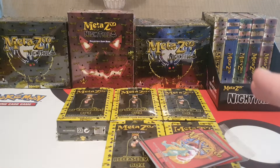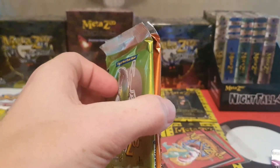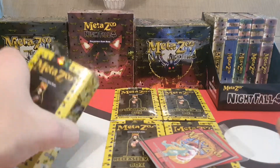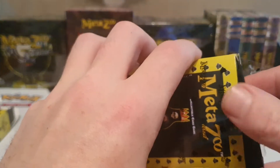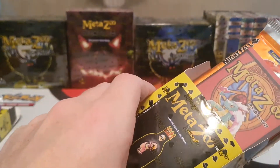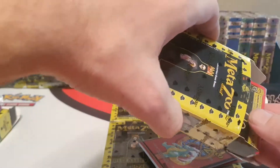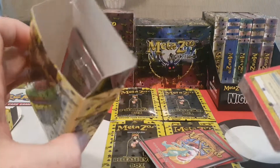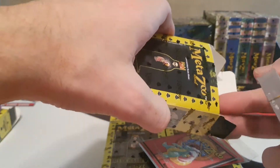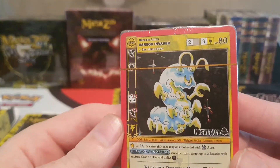That's a pretty nice deck actually. We're surprised we didn't get any of the spider tokens either, because it says here on the Spider Grandmother: at the end of your turn create two spider tokens. I guess you can use anything for those. Alrighty, so this is our Garson Invader deck — I reckon this is the coolest one. It's like a centipede alien thing.